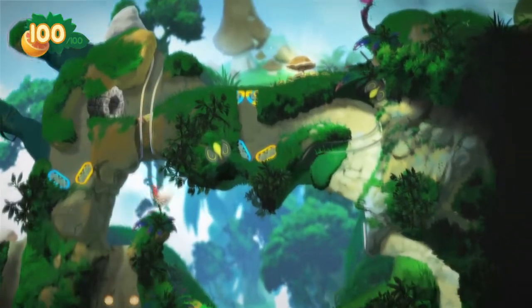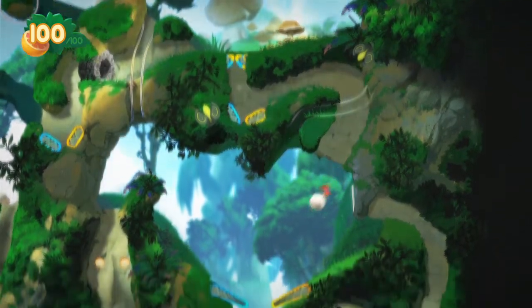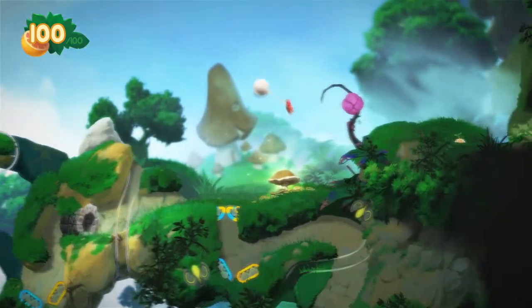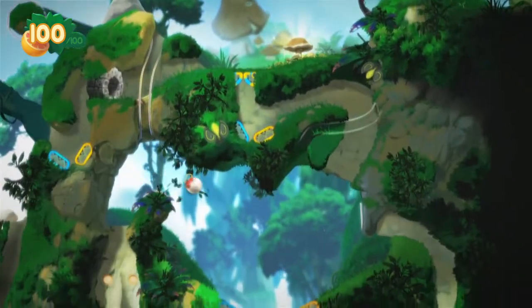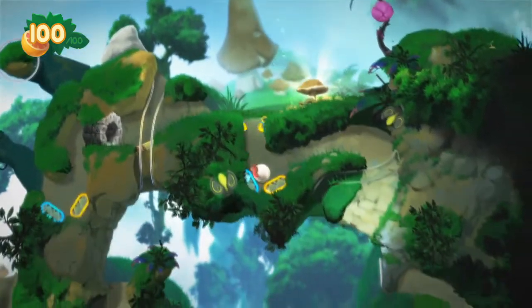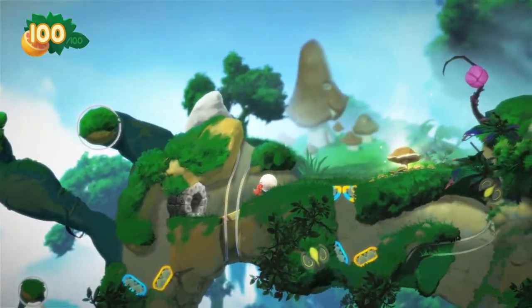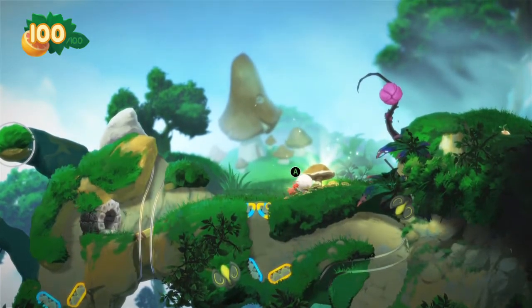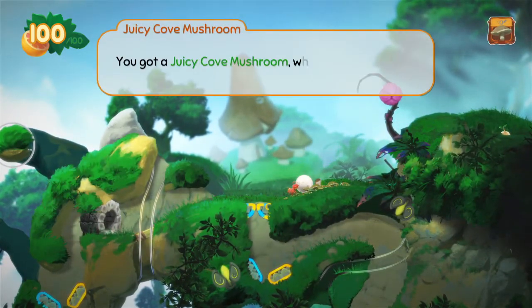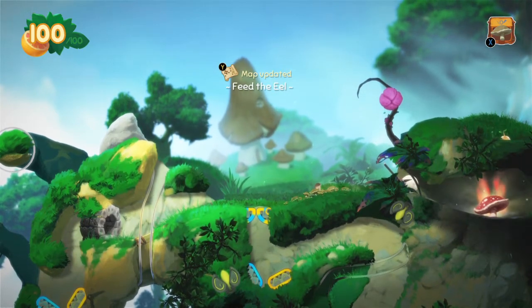Now we just have to actually finish this course — which is by going up here. I have words for what's going on. There we go, up we go. Let's go ahead and grab one of these because we were told to grab it. You got a juicy cove mushroom — what a treat. Okay, so we can go feed the eel.